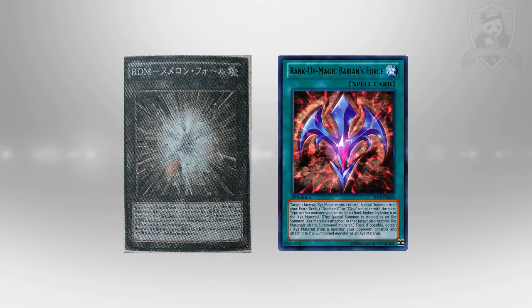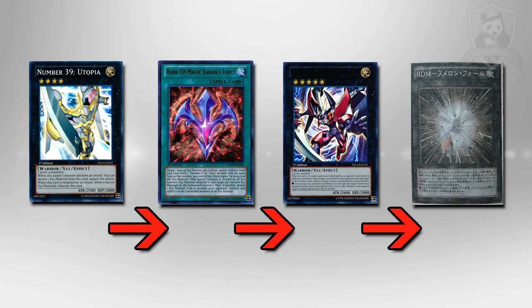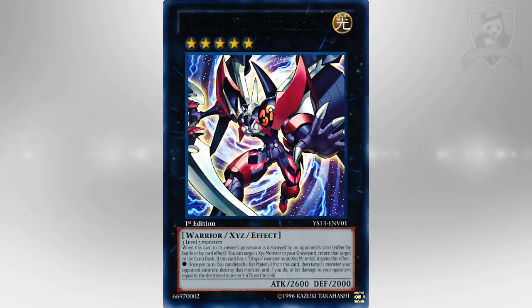The final combo involves using Rank-Up and Rank-Down Magic cards with Utopia Roots and different XYZ monsters for some interesting plays. First, you can simply summon Utopia, use a Rank-Up Magic to go into Number C39 Utopia Ray V, then Rank-Down that card to go into Utopia Roots — so now you've got a Utopia Roots on the field with a lot of XYZ material. That could be useful in certain situations, like if your opponent has a field full of XYZ monsters — just negate them all, boost your attack up really high, and go for game.